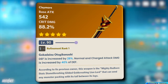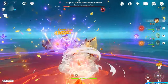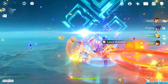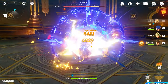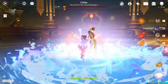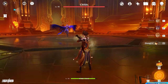Redhorn Stonethresher is also a good option — it provides a great amount of Attack% with 88% Crit Damage. However, the defense buff from its passive is not very effective on Navia since her kit revolves around attack. Beacon of the Reed Sea is another great option, providing good Crit Rate and Attack%, and further increases Navia's attack if she takes damage. However, Navia will often be shielded, so she is unlikely to take much damage. Even ignoring that part of the passive, it still competes with other options.